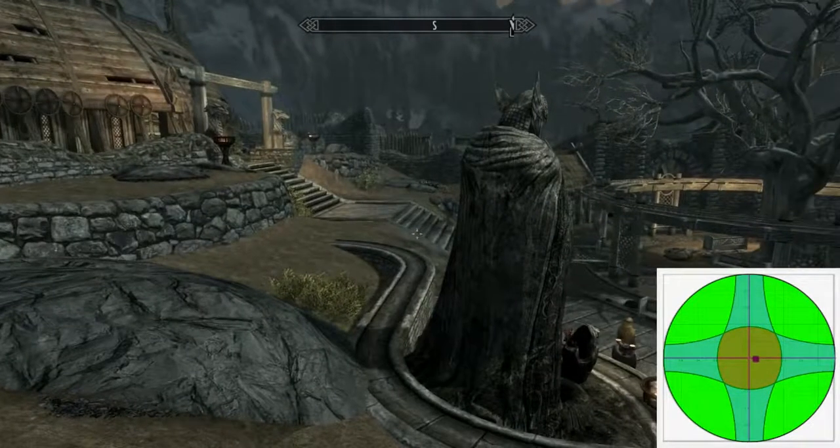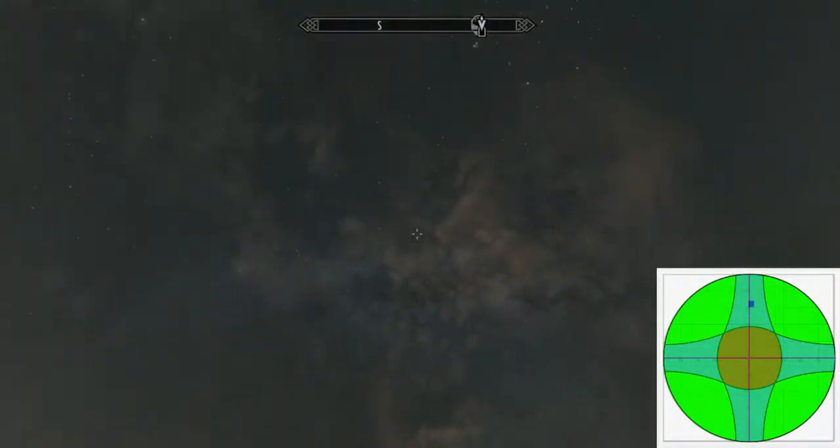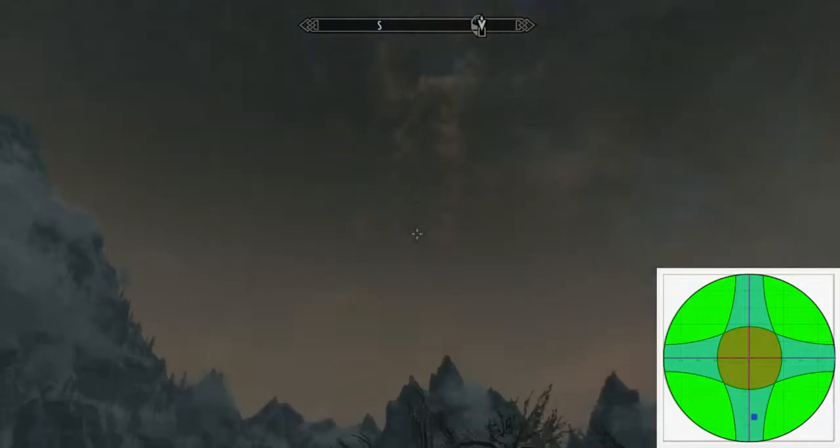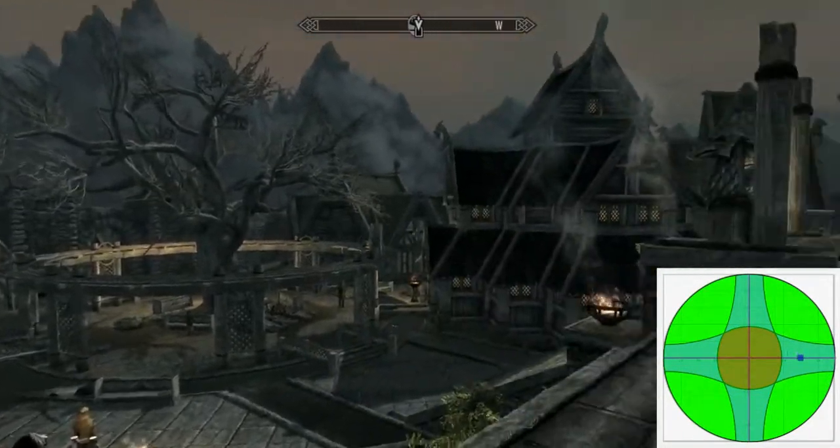Ideally, diagonal movement should occur at any time past these axis lines. The only time cardinal movement should appear is when you hit these axis lines perfectly.